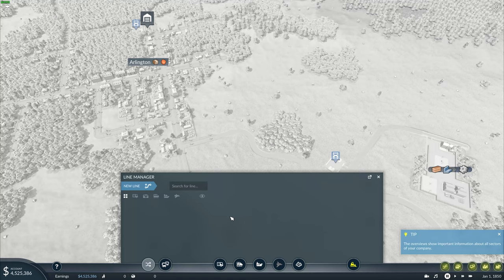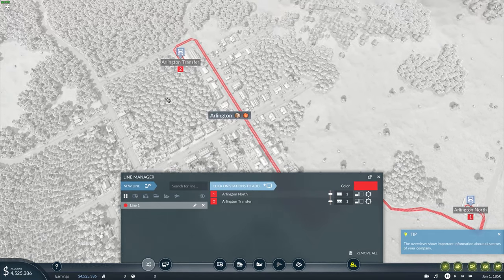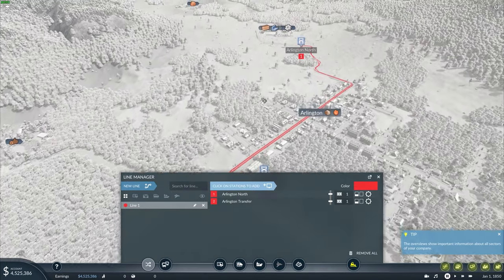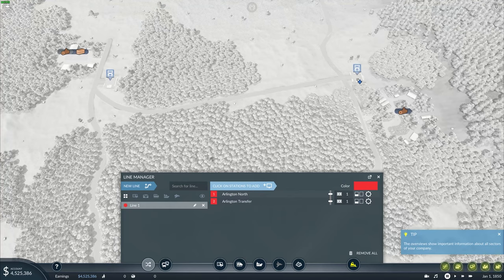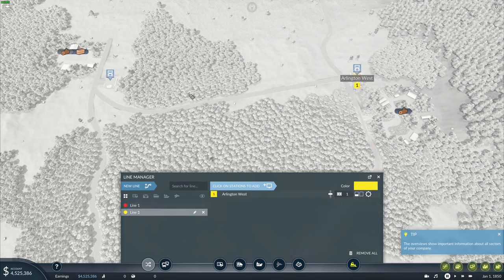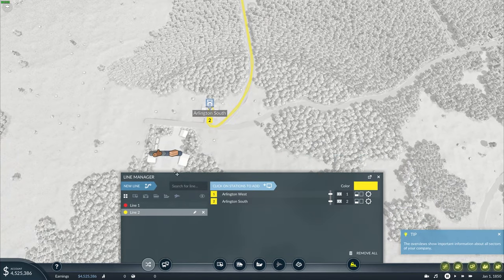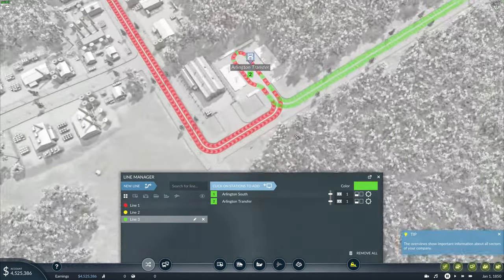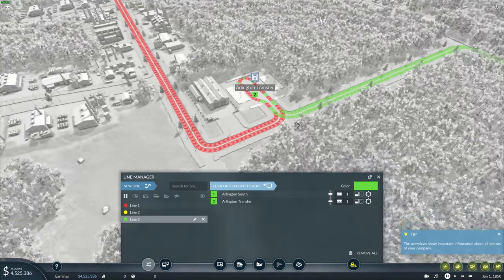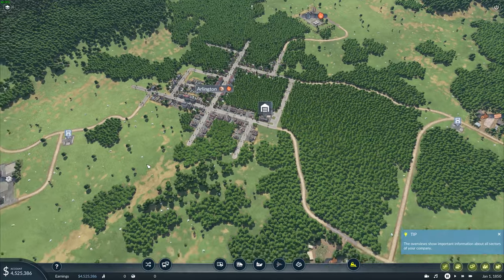Now let's get a couple of lines together here. Let's go with a new line from there to here — it's quite a long line but that's all right. We have a quarry over there but I don't want to do that. We need to get the wood to the sawmill, so a new line from here to here — the wood will be carried over to the sawmill where it gets processed. Then we need another new line to take the planks down to our trucking station. So we have a line connecting wood source, to sawmill, to trucking station — I think I've got everything there.